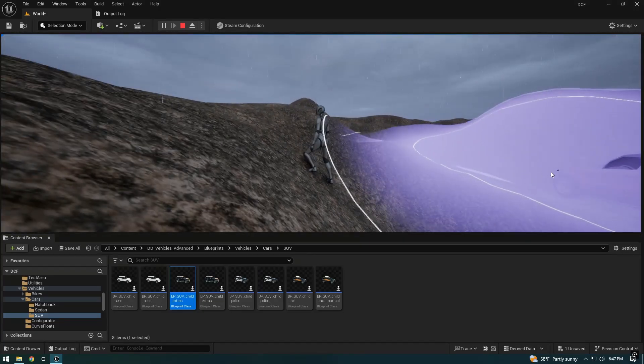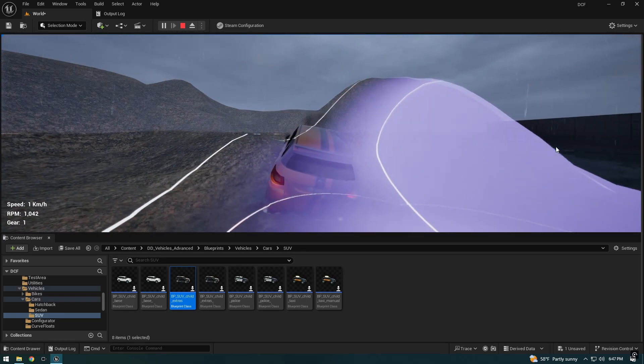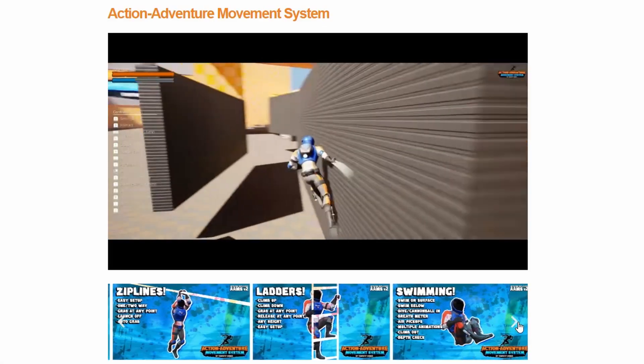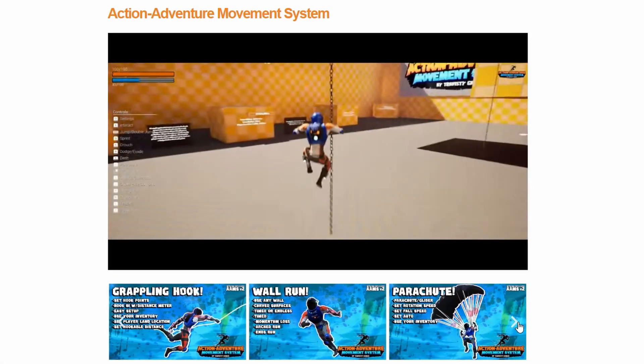By combining these systems, we've crafted a world where players can move, explore, and interact in ways that feel natural and exhilarating. The action-adventure movement system ensures every step, jump, and climb feels real.